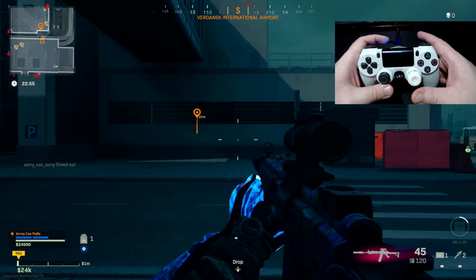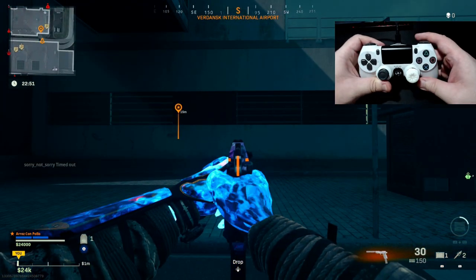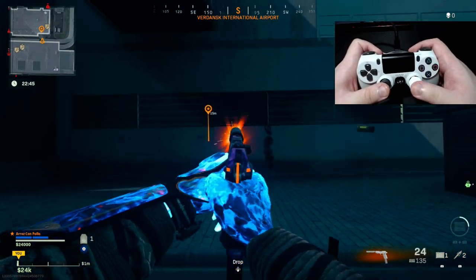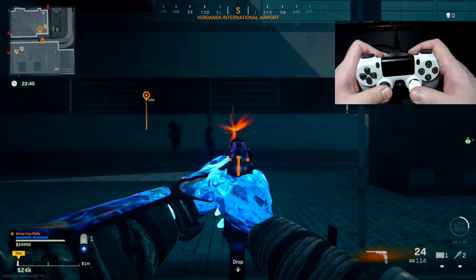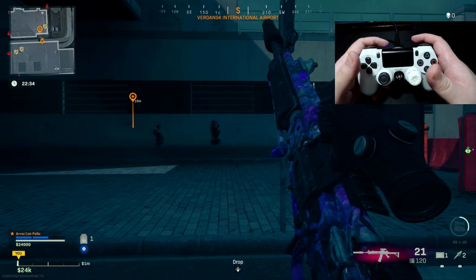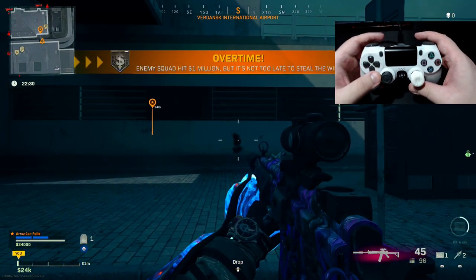Now you'll notice when I press triangle the light flashes green. I have a semi-automatic pistol, but with rapid fire enabled you can see it fires fully automatic. Then when I press triangle again, it swaps back to my AR — so that's how weapon swap and rapid fire work together on the built-in mods.